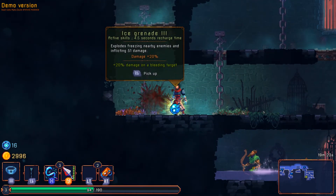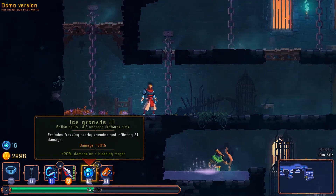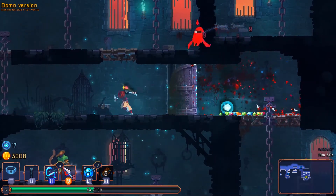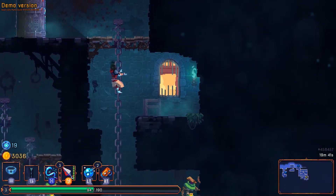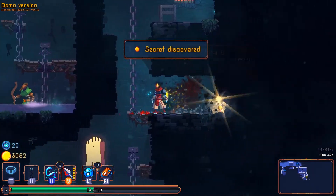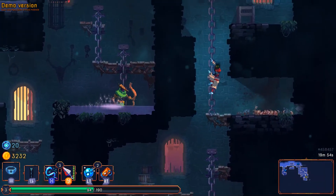Ice grenade, level 3 — activates, 4.5 seconds recharge time, explodes freezing enemies nearby. We're going to pick that up anyway because we don't have a left trigger item. So far so good, though I am at half health. We find ourselves a secret. The difficulty has definitely gone up in this level as opposed to the previous one — I usually consider the first level to be something easily tackled, but the second level, maybe not so much.